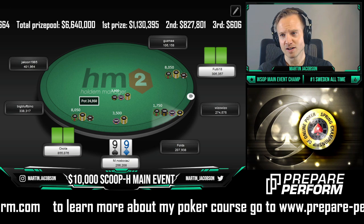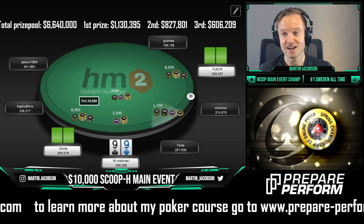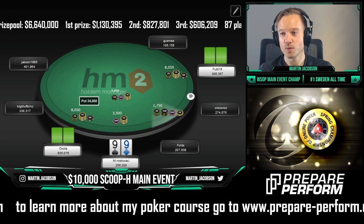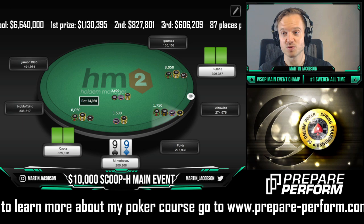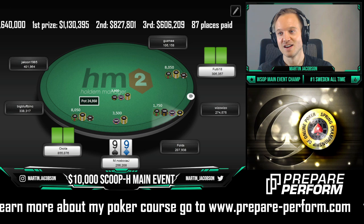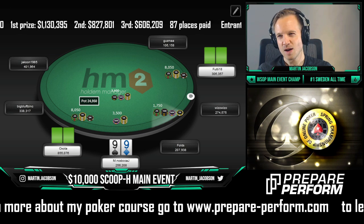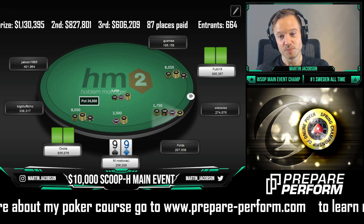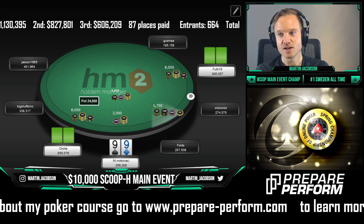I want to block hands that are mandatory continues versus my squeeze — hands with an ace or a king, especially the small suited aces. Hands that play well post-flop if we get flatted are important too, since we're very deep and don't want to bloat a big pot out of position with a hand that's tricky to play post-flop. With nines, it's actually a really bad hand to squeeze because it blocks the weakest part of the opener's range.